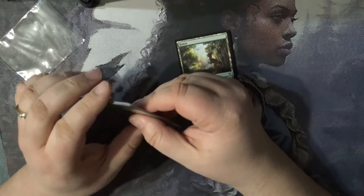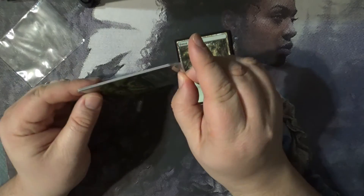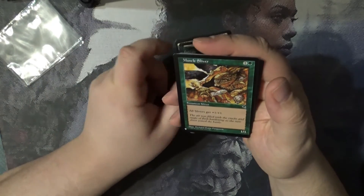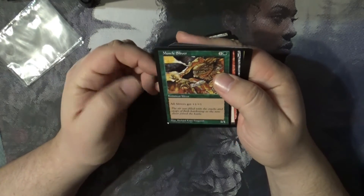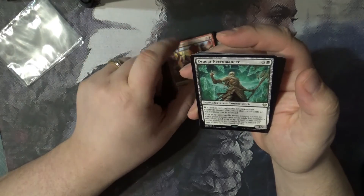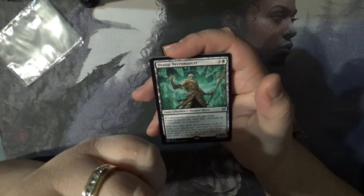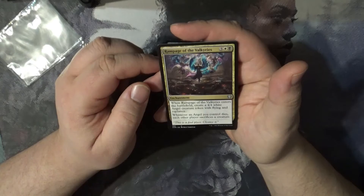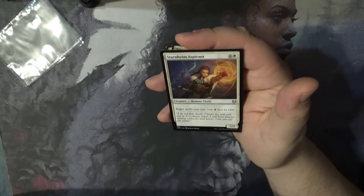Let's pop open over here and take a look at this grouping. We've got Cultivate, Muscle Sliver — that's a throwback — Reckless Crew, Gargaar Narcomancer, Zombie Cleric from Kaldheim, Rampage of the Valkyries, another one here, and we've got the Stromheim Aspirant.